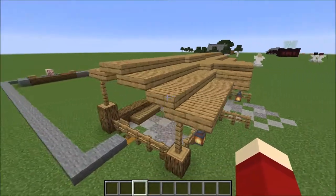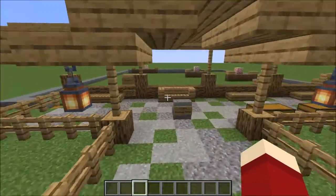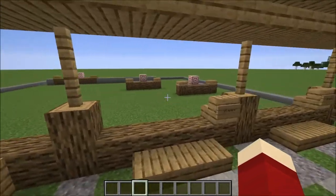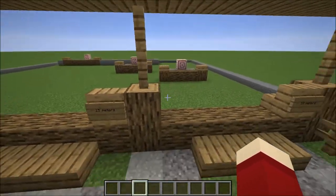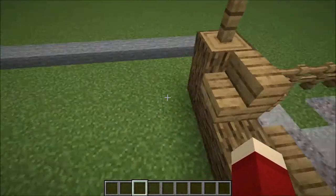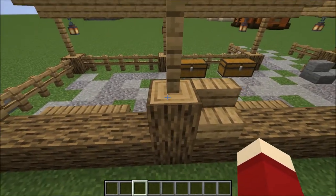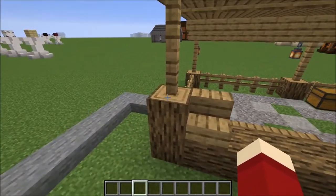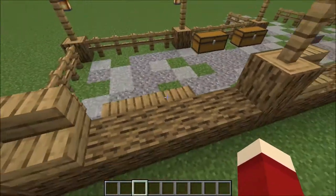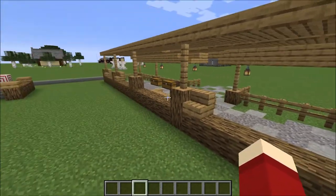If you're going to build this archery range yourself, start with the covered shooting section, since that's where all your main building is. You can estimate out how far your target needs to go. This structure is made up of seven-by-seven block sections — from post to post is seven blocks, with five blocks in between. I made four squares.